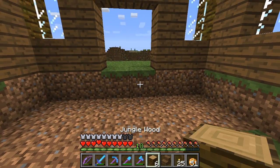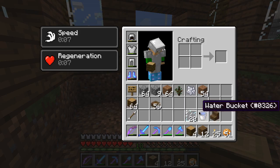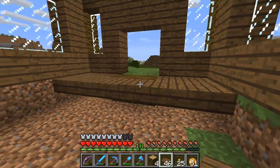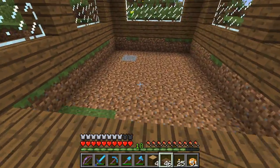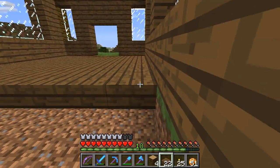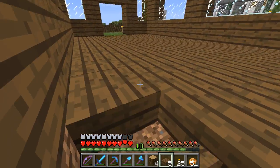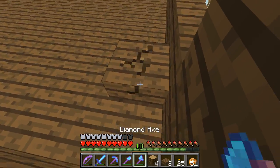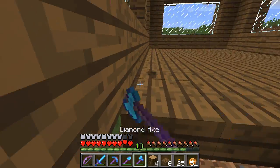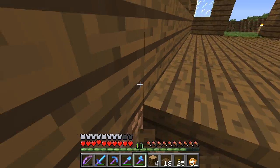For the floor - I know I'm gonna be cheap here but I need to get rid of these things. You walk in and you can kind of see it. Let's place the rest of these and see what we can come up with. I like how the jungle wood looks with the spruce. I don't know if anybody else is gonna be a fan of that but I actually really like it.